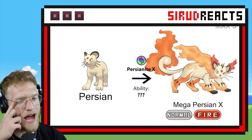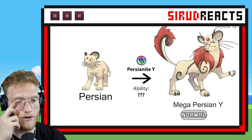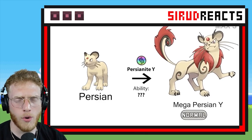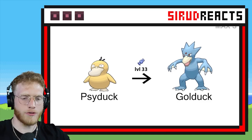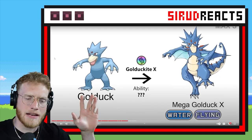Normal Fire — I was not expecting Persian to become a fire type. I mean, it is like a desert cat, so I guess it makes sense. I feel like they should have gone more like Pharaoh-themed and given it a Pharaoh crown, but whatever. Still pretty cool.